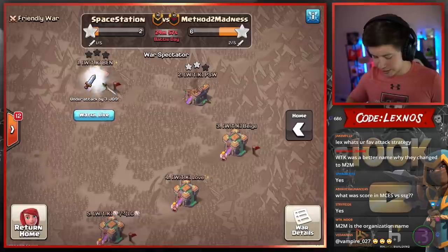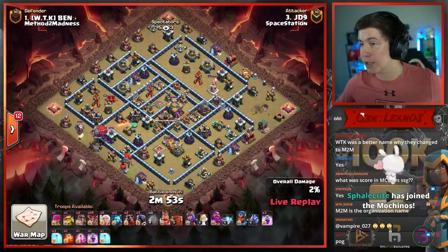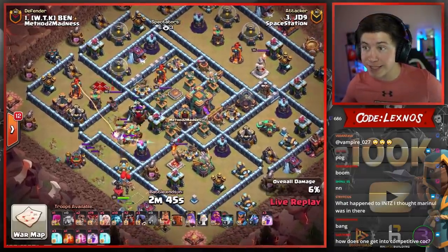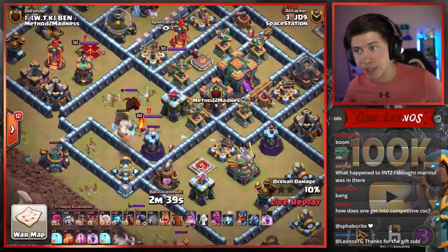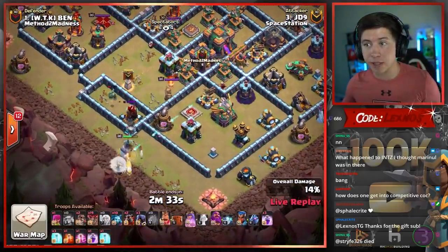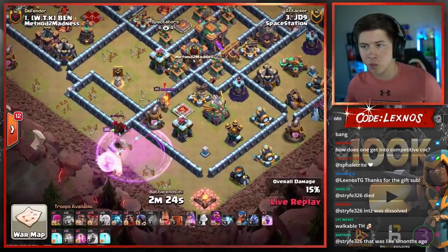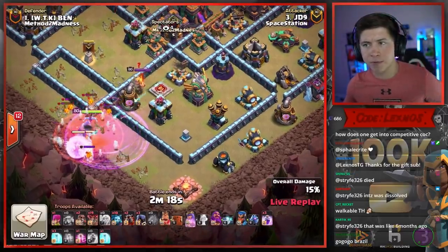JD9 is in with the second attack for Space Station, coming in with another Queen Charge Lalo. Early Blimp from the 7:30 side of the base — going to be able to take out the Scattershot, no spells needed. Gets the CC pull early as well. Yeti Mites should be able to take out the Wizard Tower — yes, barely gets it down. Queen Charge starting from 7 o'clock. Queen's going to have to deal with the Lava Hound right away. She takes care of the Cannon first. We're still going to have to invest the Rage Spell. Drops the Poison for the Lava Pups.